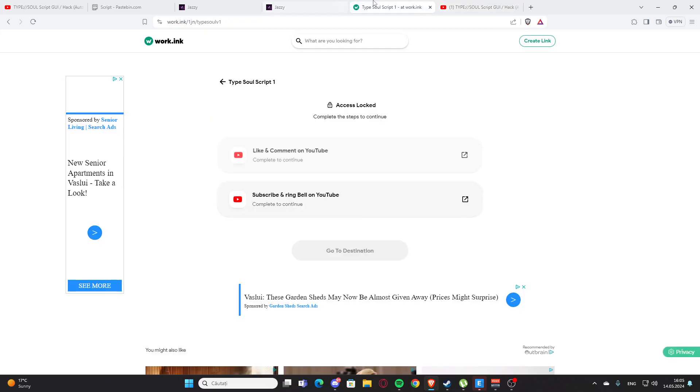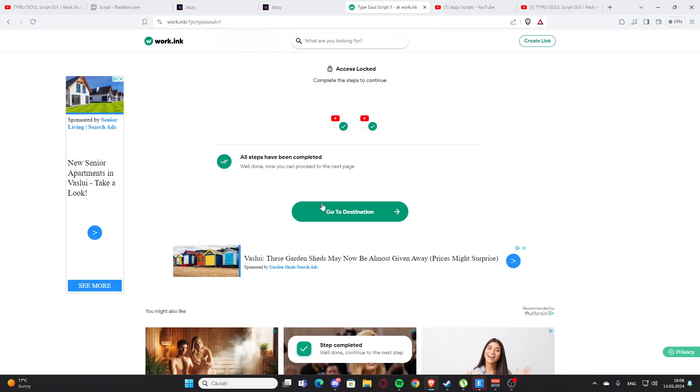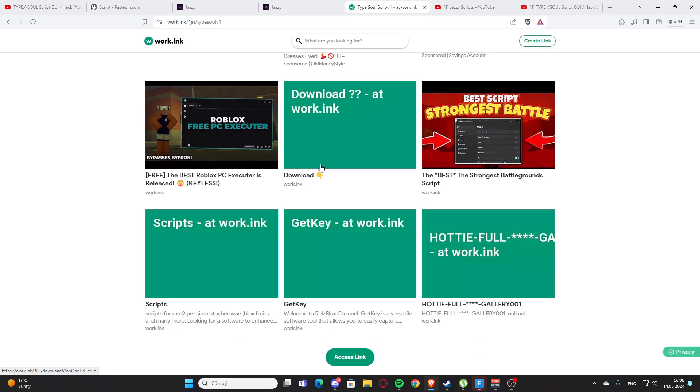After that, you'll need to subscribe and turn on the notification bell. Press the subscribe button — I can't do this on my own channel. Then press 'Go to Destination' again. You'll have three articles but you need to scroll down, press the link, and wait 10 seconds.